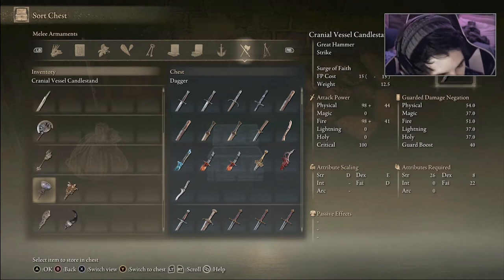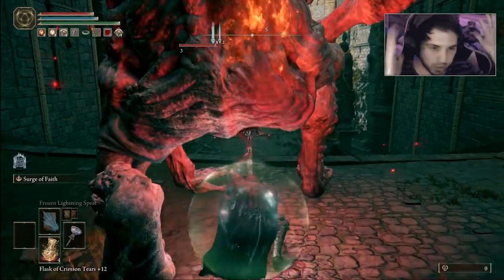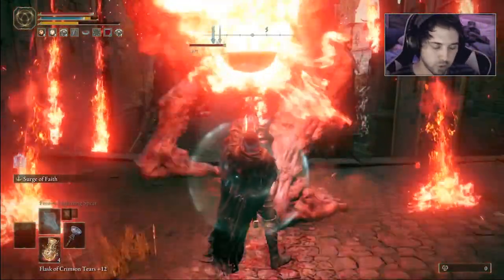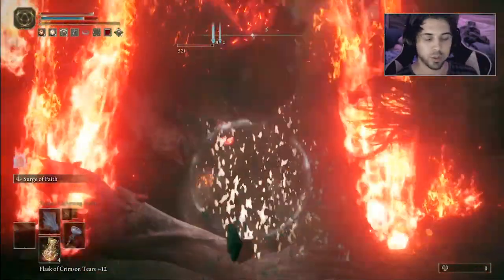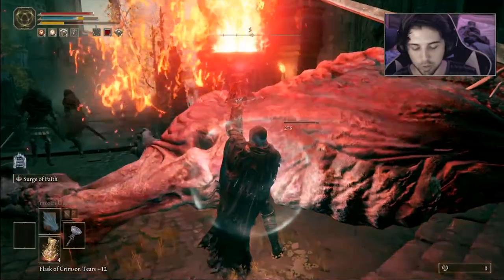Moving down to the Candle Stand — this one was pretty good for mobbing. The AoE on it was fantastic: it shoots a bunch of fire all around you in literally a huge circle, every direction. You can't really go wrong with it for clearing groups.